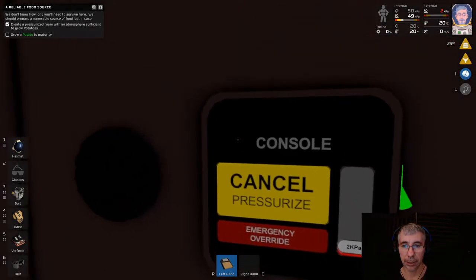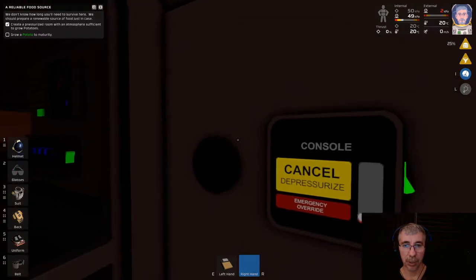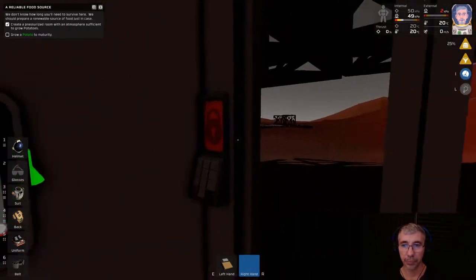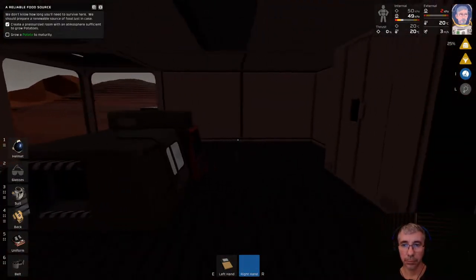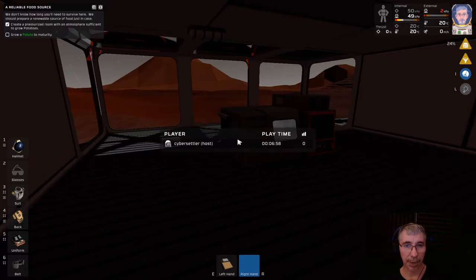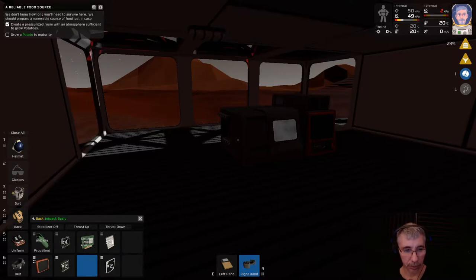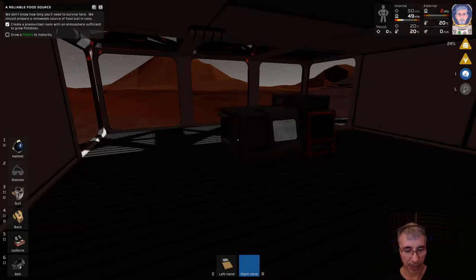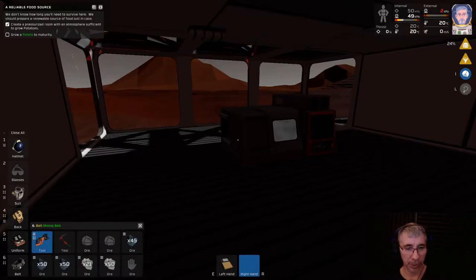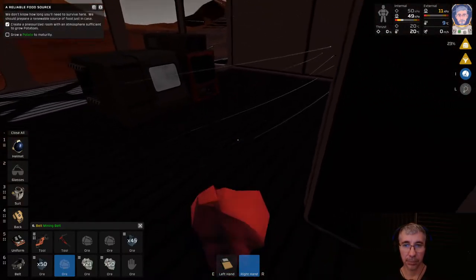Now everything is set and you can take out the disk. Let's cancel the pressurization for now since there's no gas in here yet. What I did is mine some oxide beforehand — this is what you need. We're going to put some oxide into the room so it will vaporize into mostly oxygen.